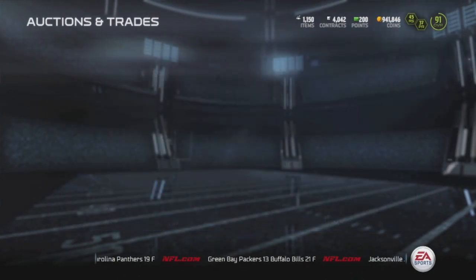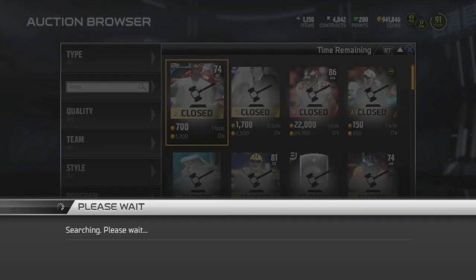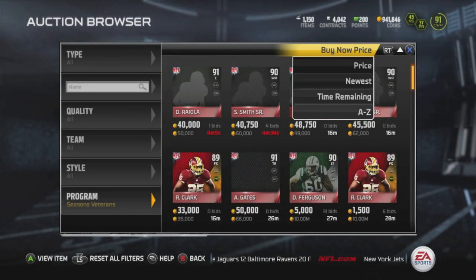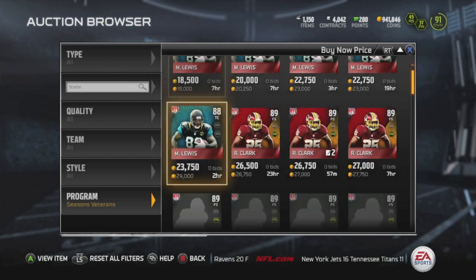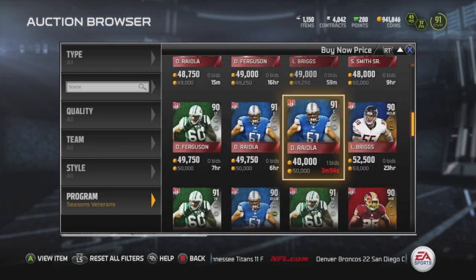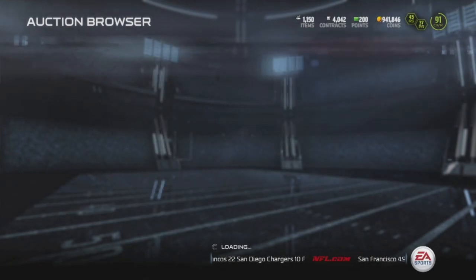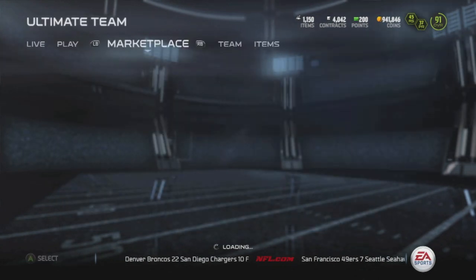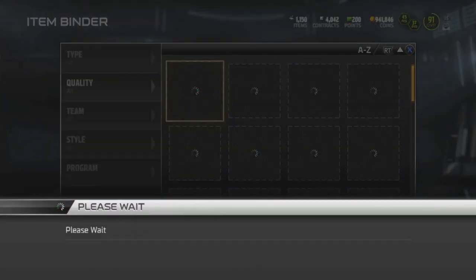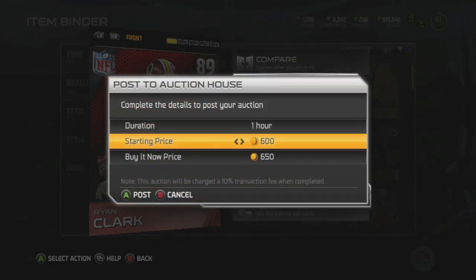The first ones I pulled were Lance Briggs — still going for 130k, so I sold him for that. Then I pulled Mike Vick when he was still around 200k and sold him for that too. Now Lance Briggs is only 50k — I might have to scoop him back up, because that 93 speed is killer. Toss him down on the line and he can do some real work. Oh, by the way — tomorrow I'll be uploading the me versus Toke game, and it'll be on both our channels.